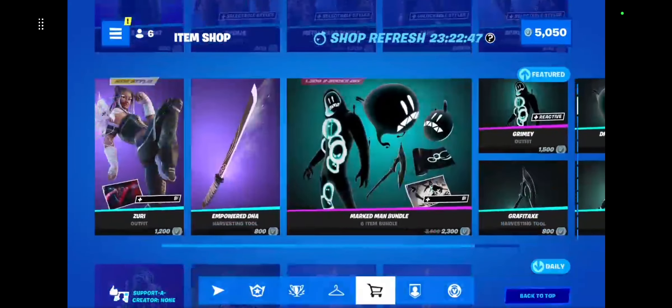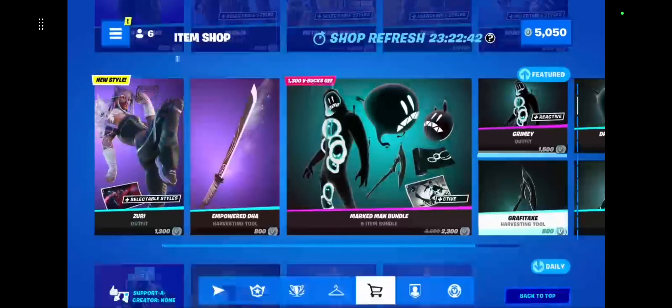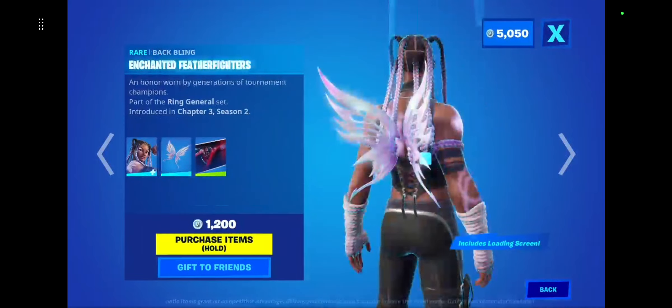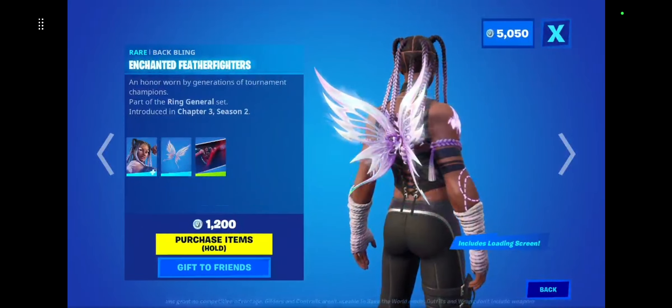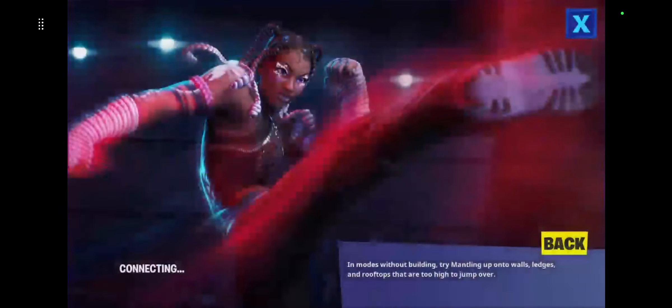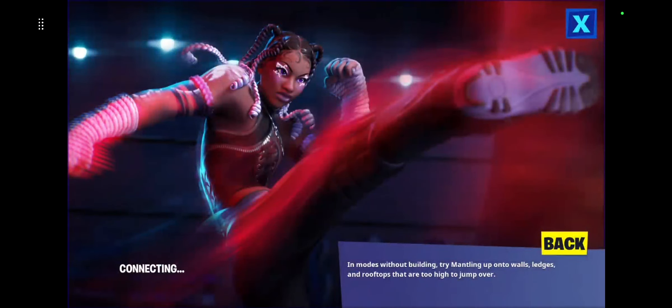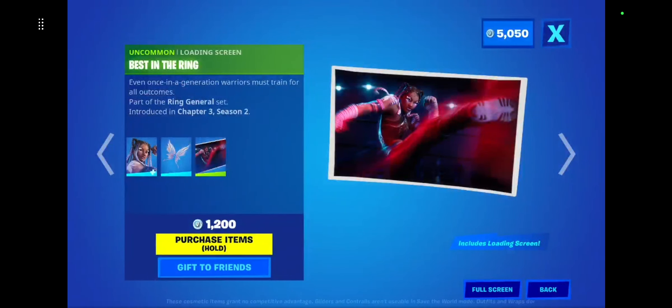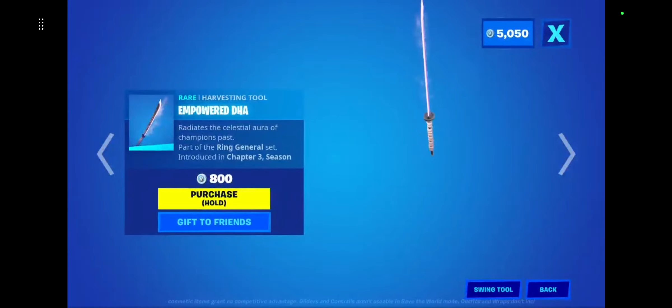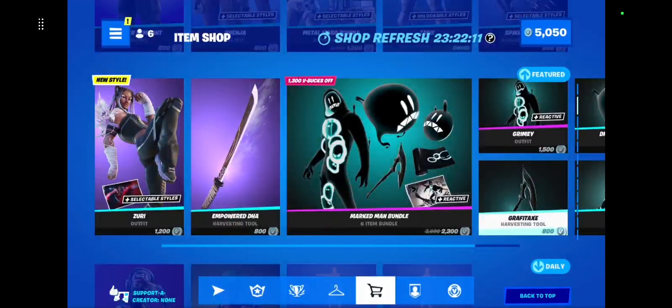We got Zuri back in the item shop — what is up Zuri! She comes with the enchanted feather fighters and the best in the ring loading screen. We got the empowered DHA pickaxe — it's like a katana, pretty cool.